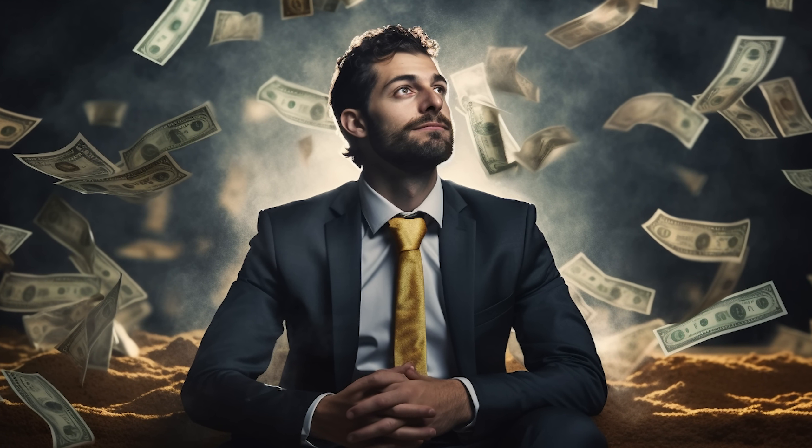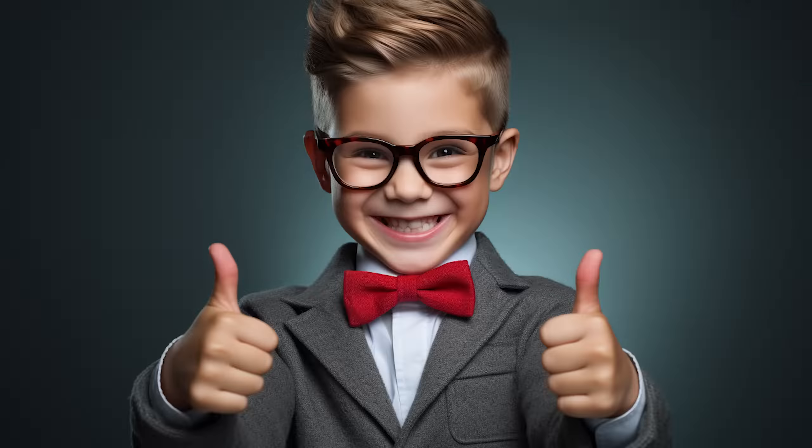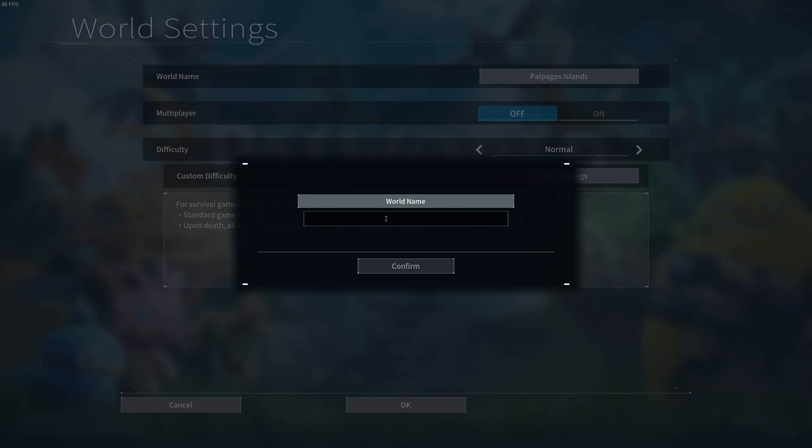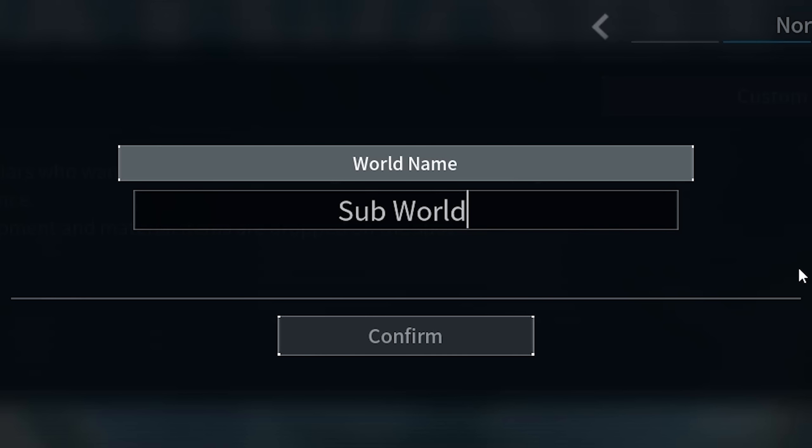If you've got unlimited XP you can get to level 15 immediately, which gives you a flyable mount — I'll show you where to find it — potentially kick-starting you up to level 30, leaving you with all the juicy late-game content early. Flyable mount, unlimited XP — let's do that in the most unusual way possible.